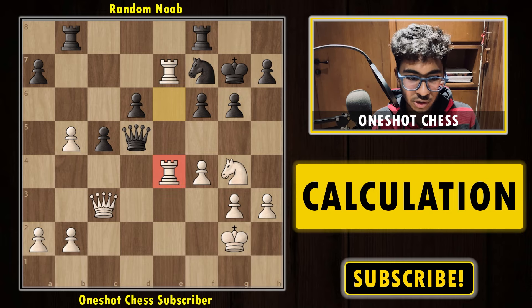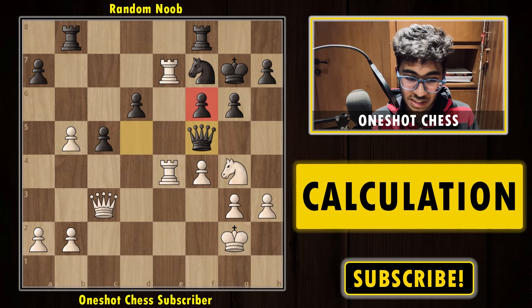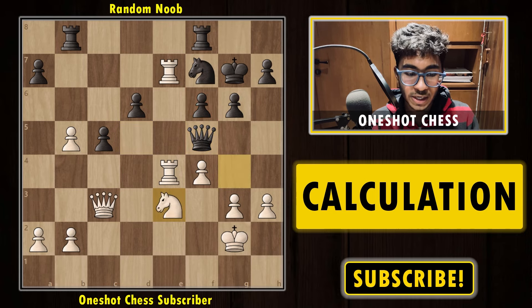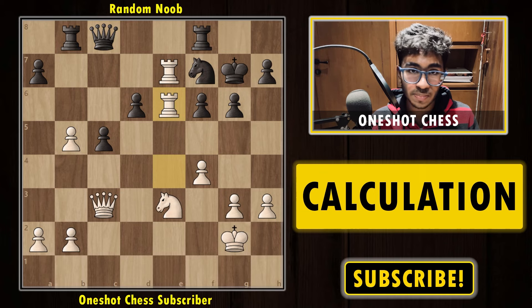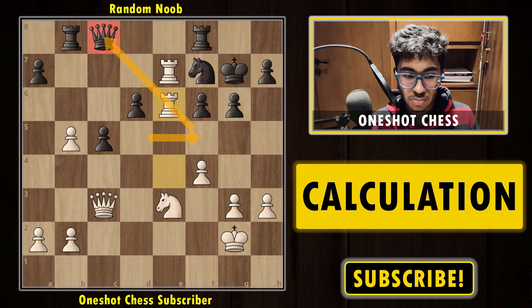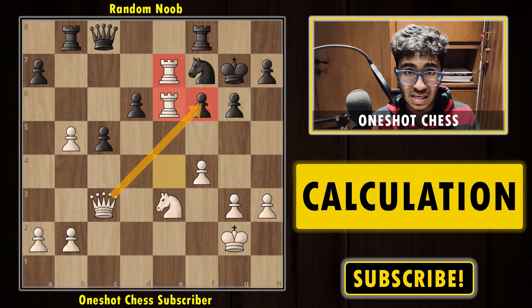After rook e4, white's idea is to simply capture on f6. Black has to defend the f6 pawn, and the only way is to play queen f5 to protect the pawn. But here white can already play knight e3, attacking the queen and kicking it back because the queen doesn't have any other square. Then simply rook f to e6 — the queen goes to a passive square and white blocks it.